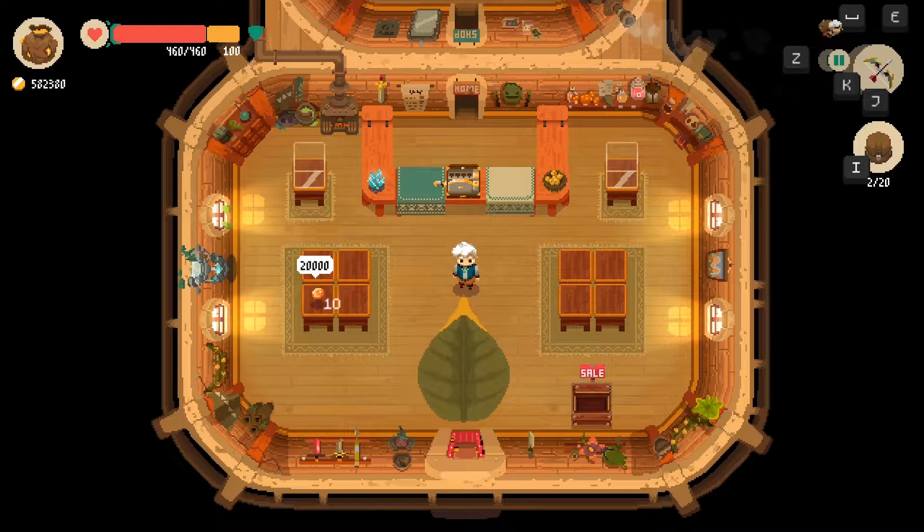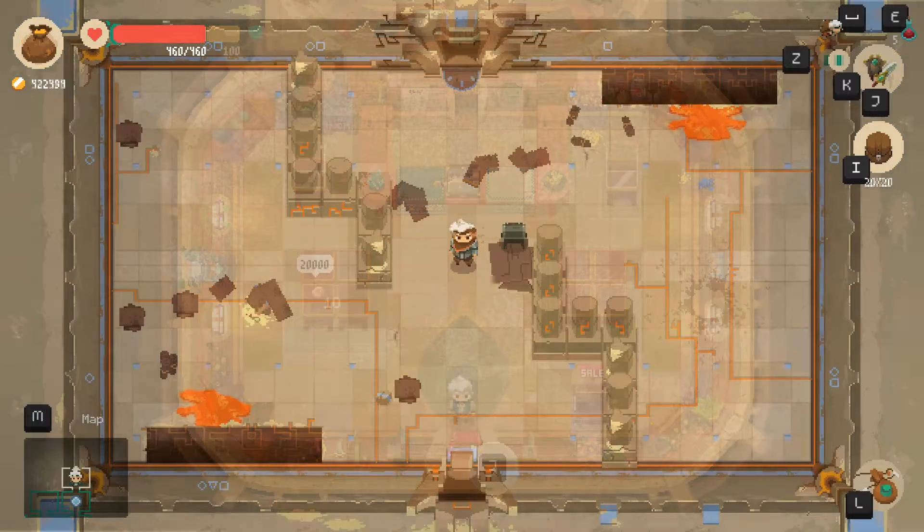Hey guys, welcome back to another video. Today we're going to be continuing playing Moonlighter. In this episode, I hope to beat the desert guardian, the snake guy from the last episode. I'm pretty sure we can beat it this time because last episode we were so close. I just need to use our potions and weapons a little bit better, because he does a lot of damage. So I'm going to load up on a bunch of potions and then head up and go battle him.